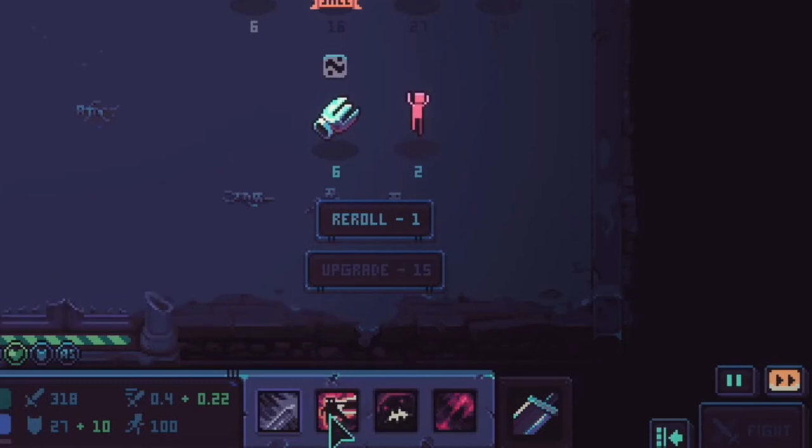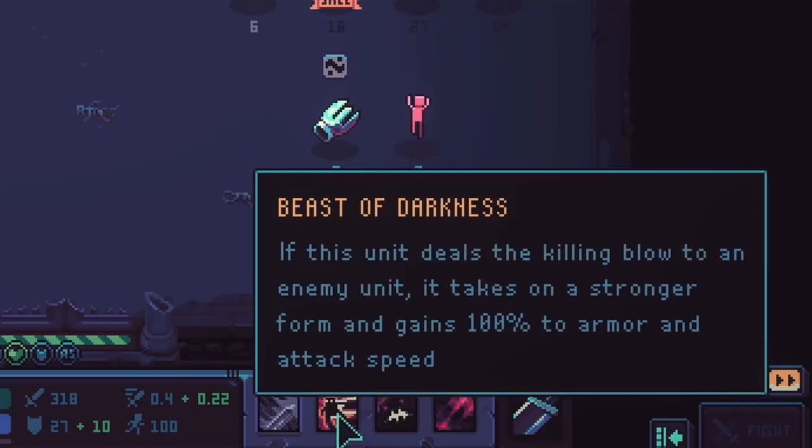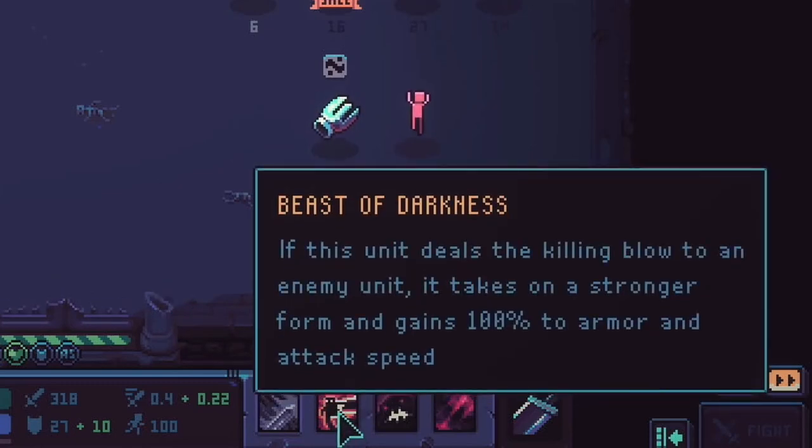The Fencer class ability is Beast of Darkness. If this unit deals the killing blow to an enemy unit, it takes on a stronger form and gains 100% to armor and attack speed. That sounds really huge.